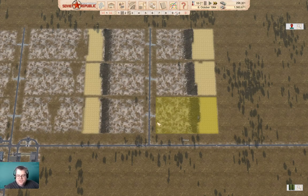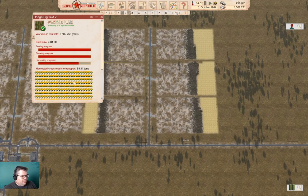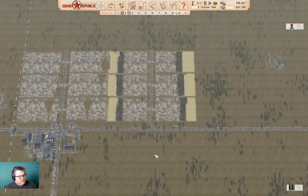Hey everyone, welcome back to Lostistan in the Soviet Republic with the workers and the resources. We're sitting here observing the farm fields being harvested. It looks like we'll be pushing it for the harvest — we're on the 7th of October, and we've got a chunk of the fields to go, with boatloads of crops still to collect. So we might need to drop back to a smaller ratio of farm fields to agri-farms.